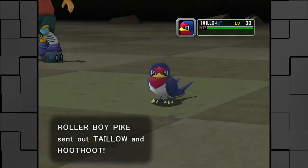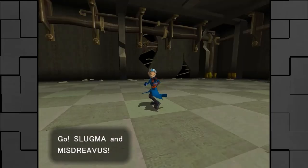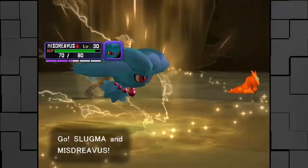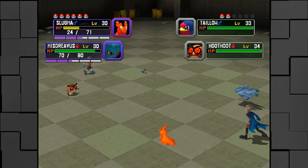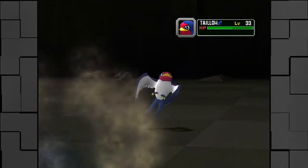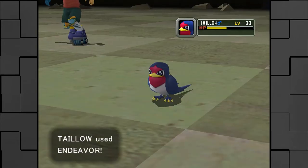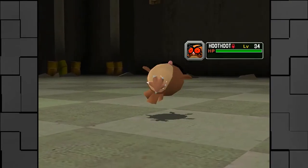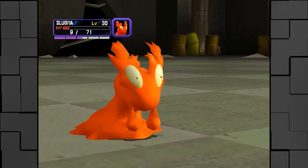Anyway, he has Taillow and Hoothoot, which is kind of weird because Hoothoot evolves into Noctowl and of course we have Noctowl. The levels are starting to be raised a little bit, which I don't understand, because right now we have a bunch of Shadow Pokemon that can't level up. So why are they increasing the level of all the Pokemon we're fighting when we can't level up almost all the Pokemon we have? We have 12 Pokemon in total - 10 Shadow Pokemon, and then Umbreon and Espeon. Do they expect me to only use Umbreon and Espeon? Because that's stupid. That doesn't work.